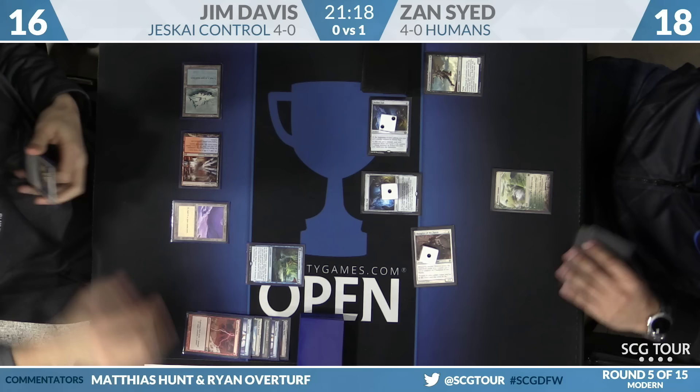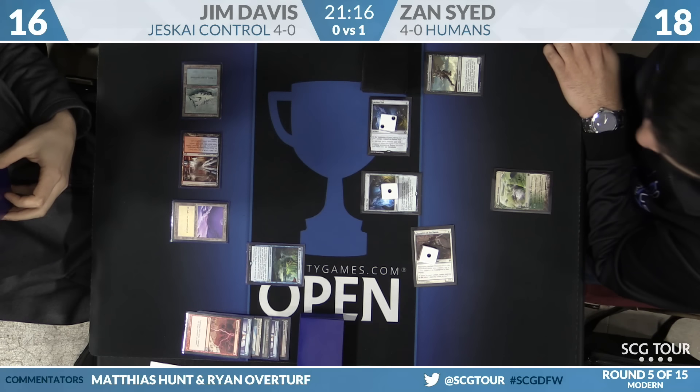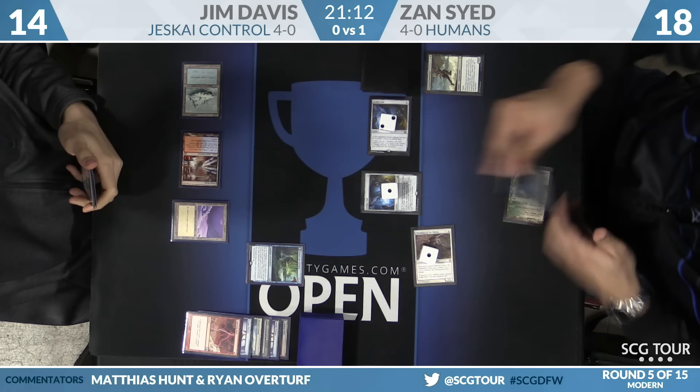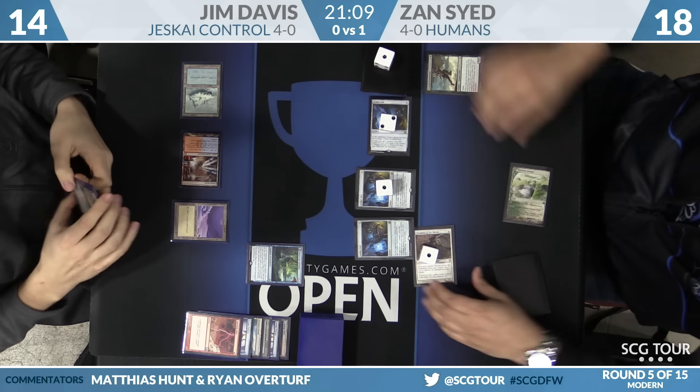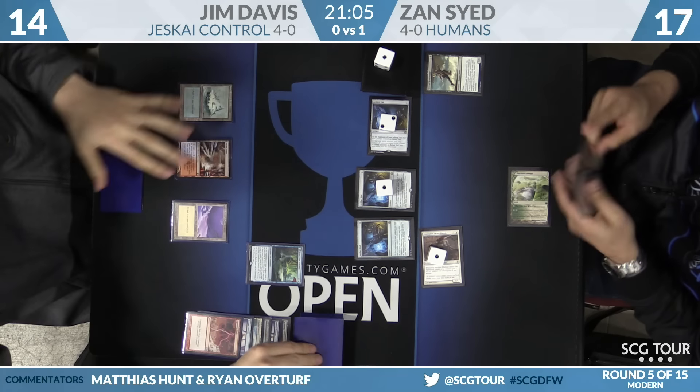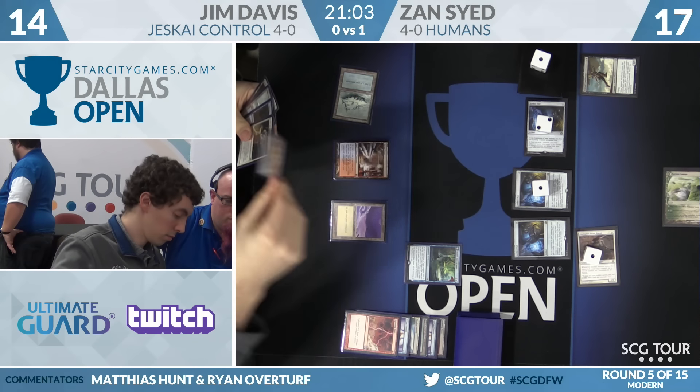Zan swings for two. Jim takes the damage and Zan plays another Aether Vial — he's got so much aether going on. Jim draws the Engineered Explosives.